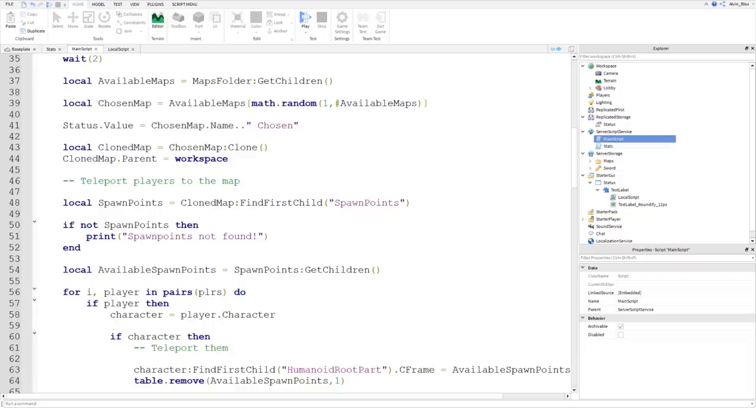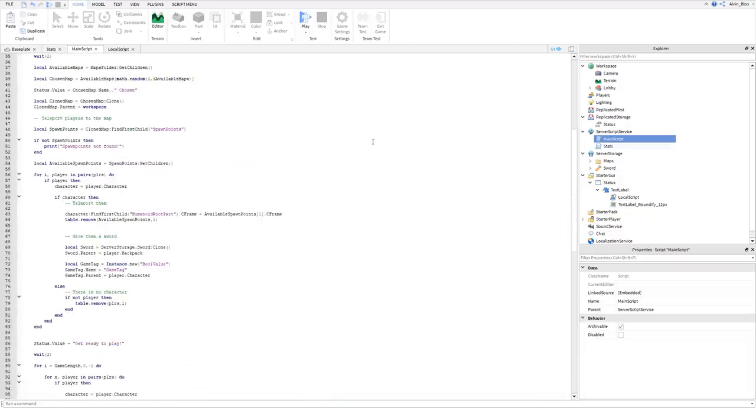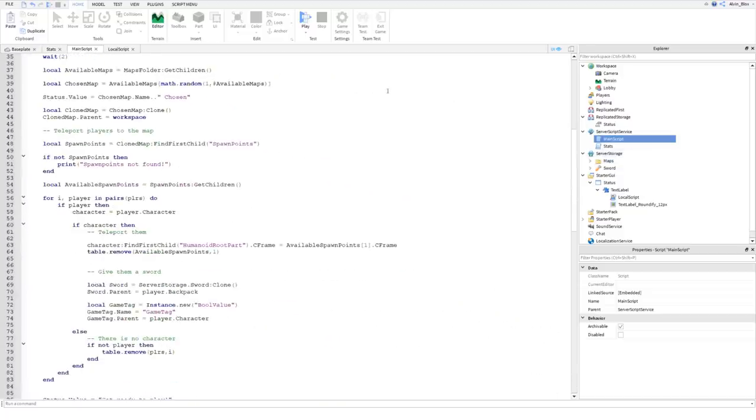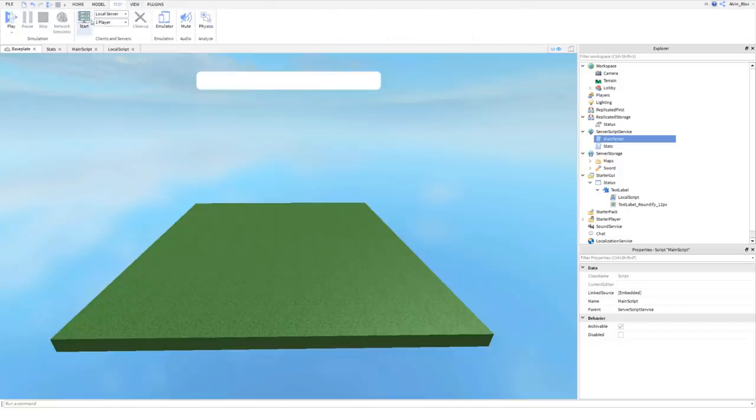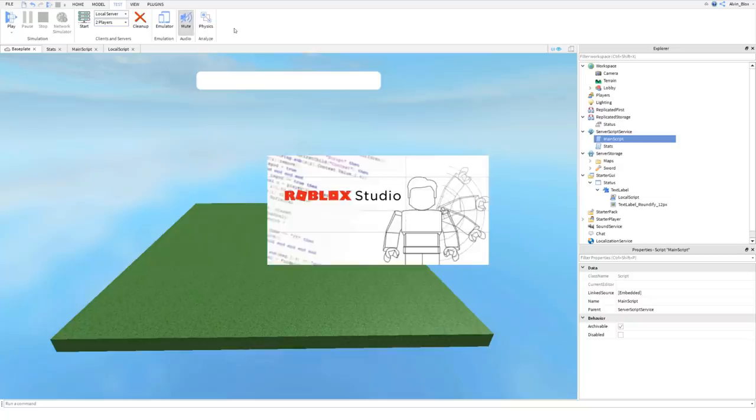The game loop should be completely finished now, though there might be a few bugs. We'll go into a test server to test. First save with Ctrl+S or Command+S, then open a test server with two players and load it up. If bugs appear, look at the line the error references. The scripting helpers forum and other resources can help, but hopefully we won't have any.